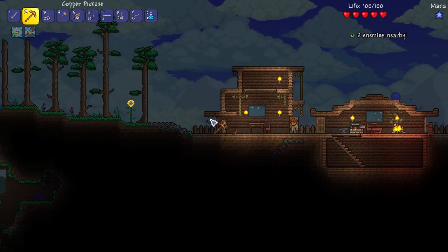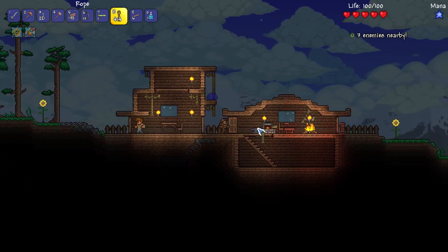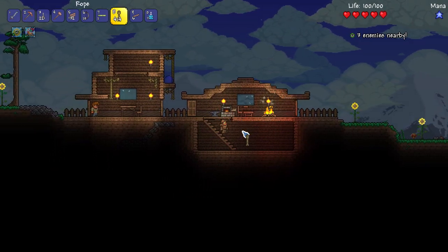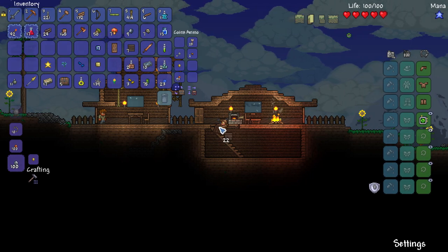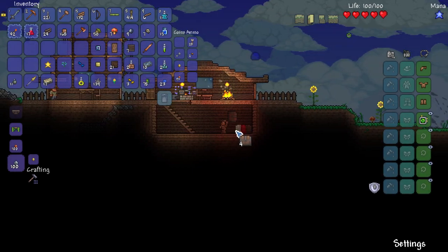Obviously later on I'll be able to make better doors and things to keep zombies out. But for right now, just sealing it up every night — that's not really the end of the world or anything. I guess I want to put some of my chests away somewhere. I have all these chests and I haven't really done anything with them, so I'm going to just set them in the basement for right now.